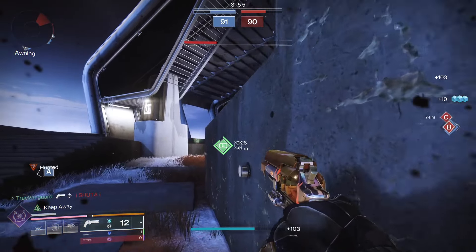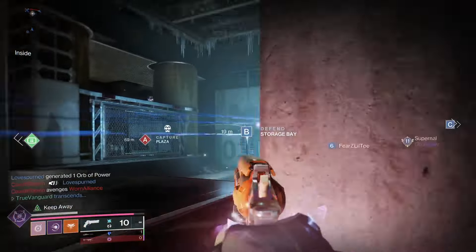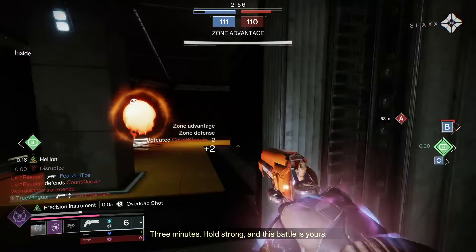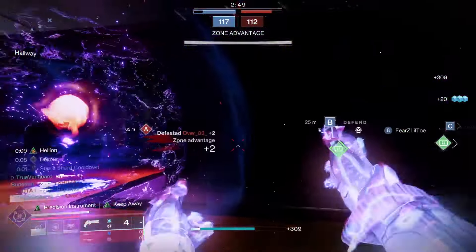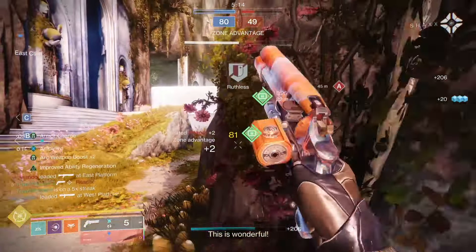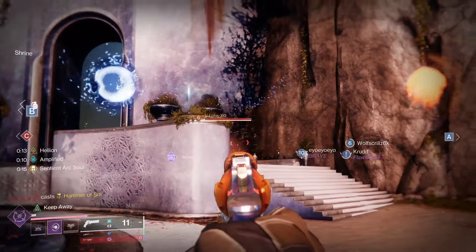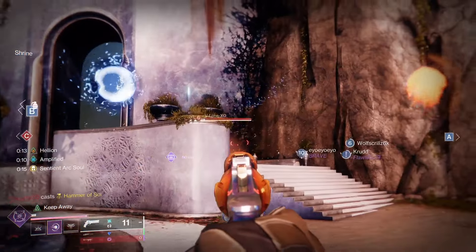Let's talk base stats. I've always been a big fan of the Posterity — it's another craftable ARC 180 hand cannon, basically the same slot and energy type. Comparing apples to apples: the Sightline Survey has less range, less stability, less handling, less reload, less aim assist, and worse recoil than the Posterity. Looking at the base stats alone, I have to be completely transparent — the Sightline Survey is clearly lacking. If we were to judge the weapon off its base stats alone, we'd be tossing it into the dumpster immediately. Even the focusable 180 hand cannon from the Crucible, the Survivor's Epitaph, has a better stat package and a juiced perk pool. So why would you ever consider using the Sightline Survey?